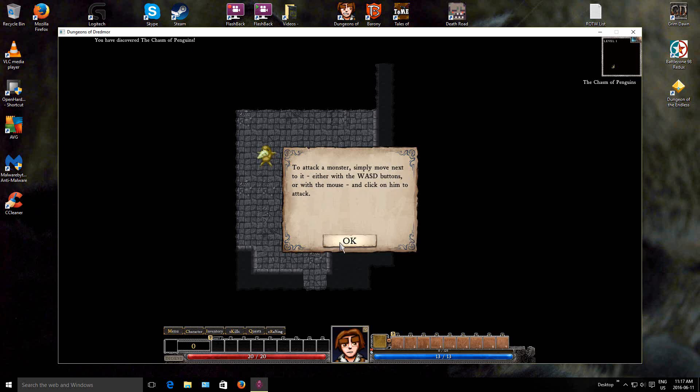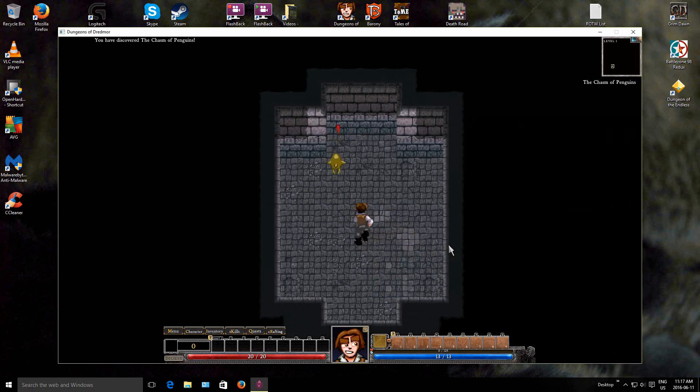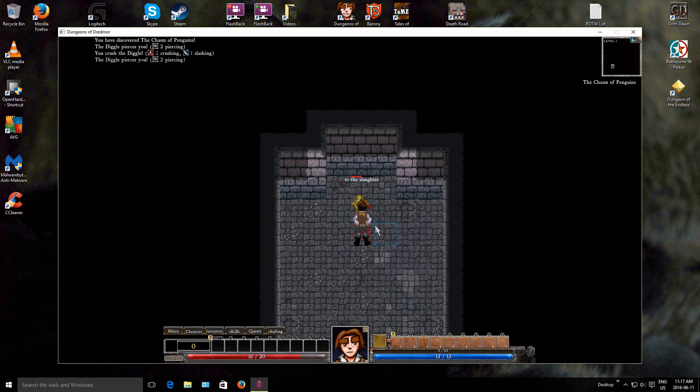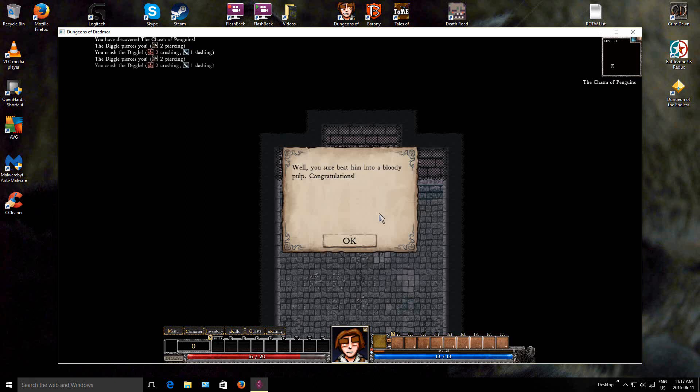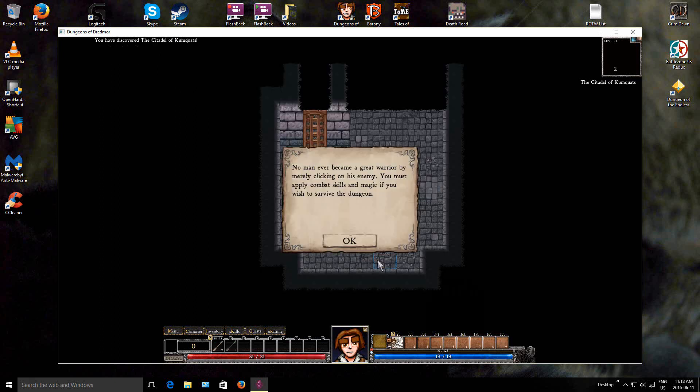To attack a monster, simply move next to it, either with the WASD buttons or with the mouse, and click on to attack. Get back here. To the slaughter! Apparently you don't have the ability to bump attack like in other roguelikes. Well, you sure beat it into a bloody pulp. Congratulations. No man ever became a great warrior by merely clicking on his enemy.